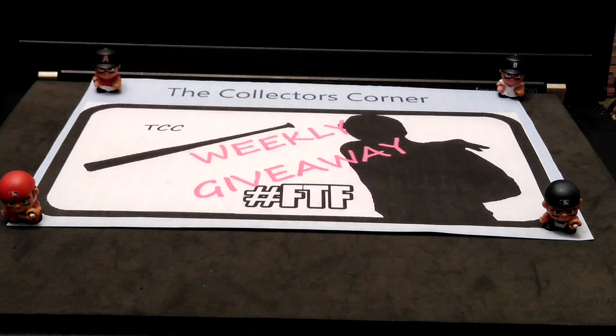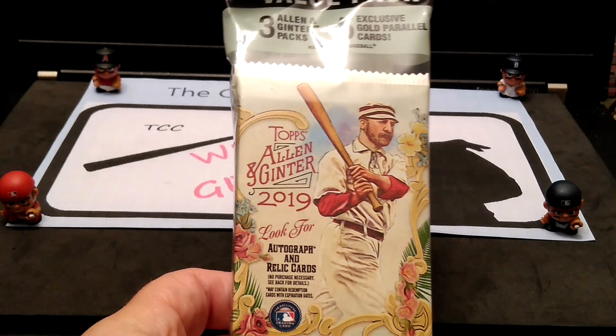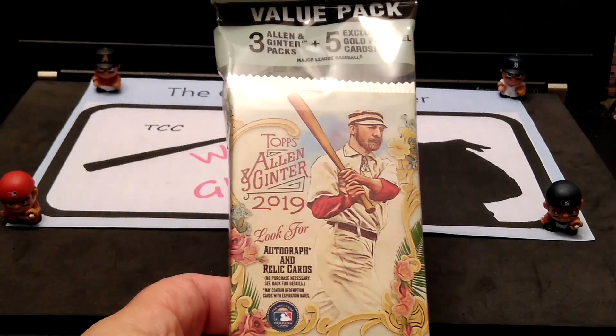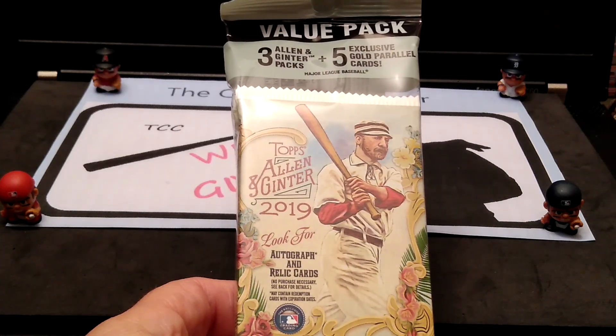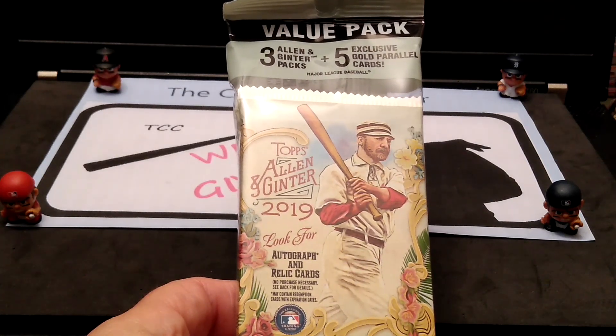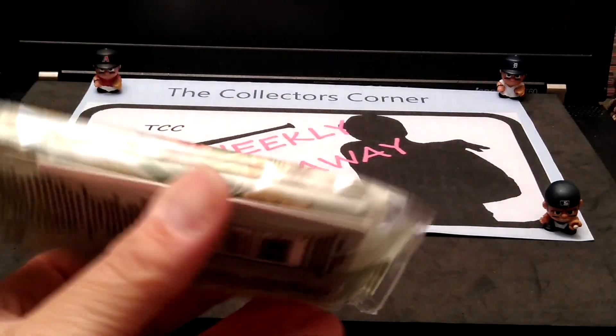Hi everybody, this is Mike from the Collector's Corner TCC coming to you today on this Friday. I'm here today going to go over the new Topps Allen and Ginto 2019. This is a value pack — it has three packs inside plus five gold parallel cards. We'll be getting to this very shortly.